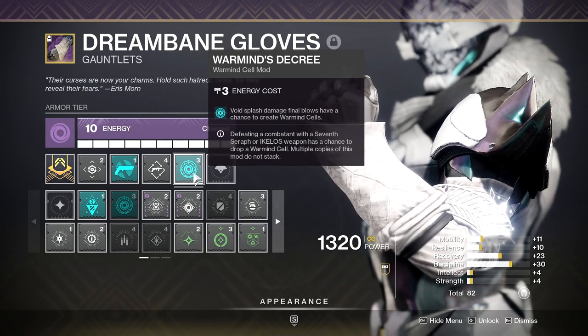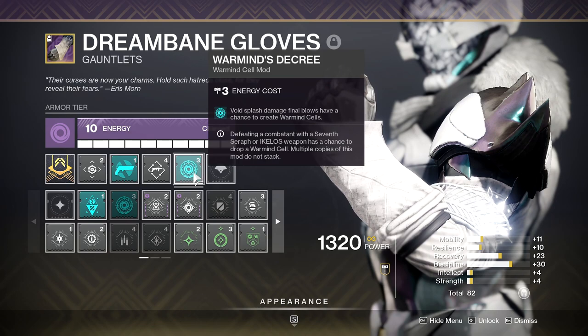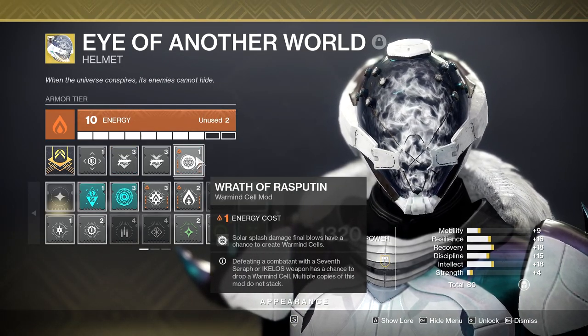Because Truth Teller is void I opted to run Warmind's Decree, and because my Fatebringer has Firefly I also ran Wrath of Rasputin in my build, but these are not necessary.